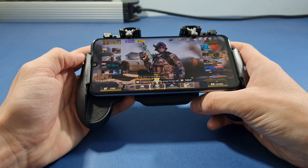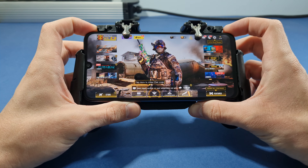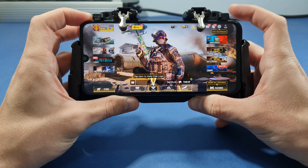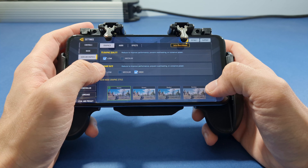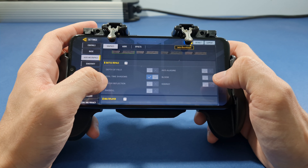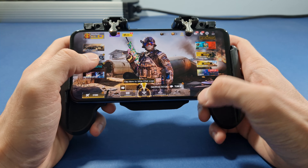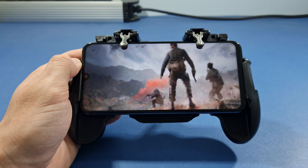Hello guys, welcome to my channel, I'm Mobile Freak, and today we'll test this Honor 20e in Call of Duty Mobile. Let's go straight to graphics — quality is set to low and frame rate is set to high. For battle royale we can only choose real-time shadows, but we cannot change anything else right now. Let's go straight to battle royale and start the game.